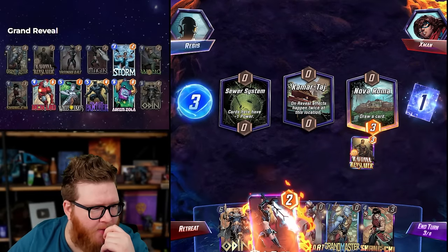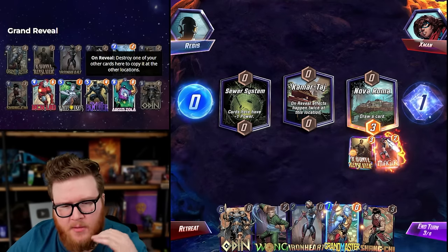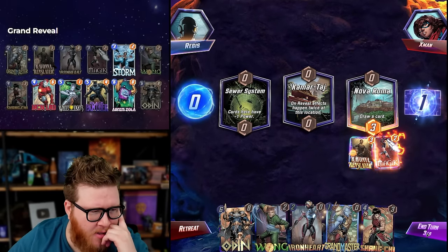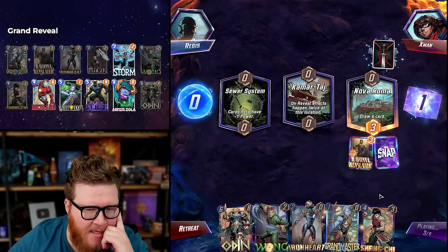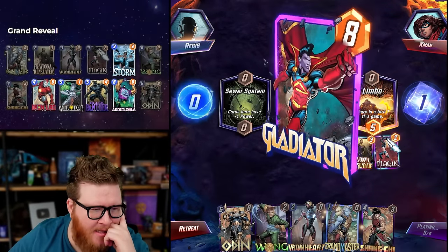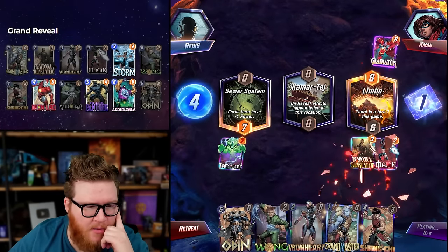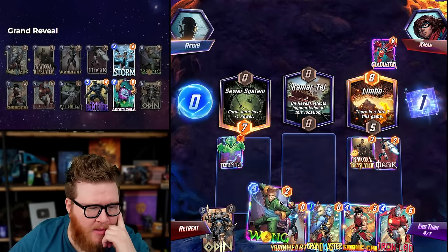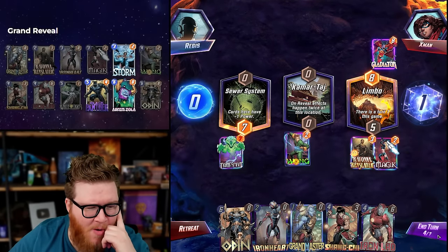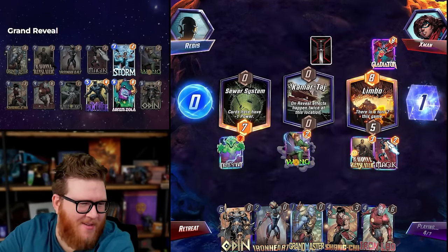I want to play Wong, Panther, Grandmaster, Zola type stuff, but I only have two spaces here so I'm already limiting myself a little too much. The Zola doesn't really get to cycle here if the full combo connects. Maybe I just don't even care about a combo setup — maybe we just become a Wong Iron Heart deck now.